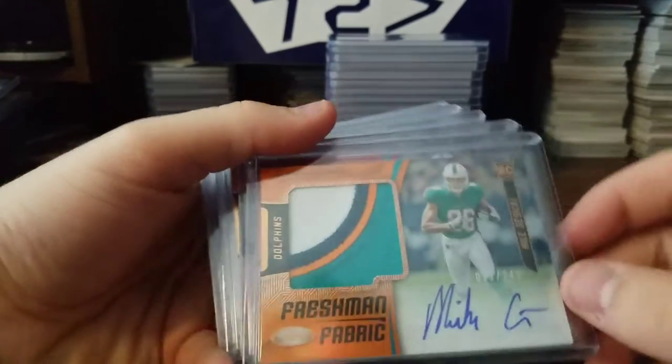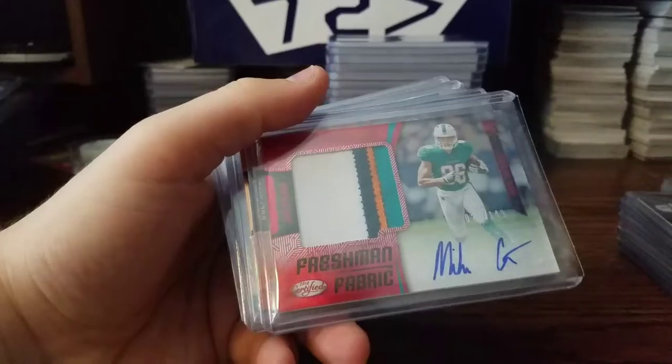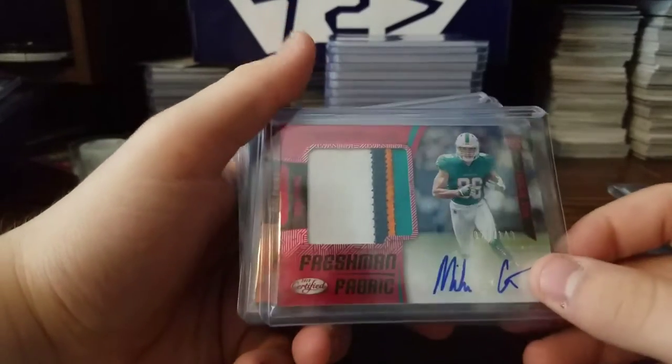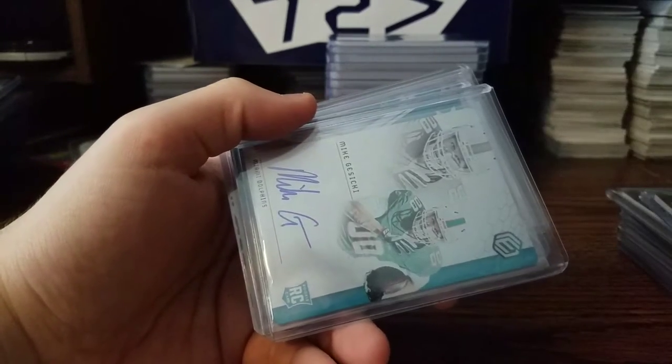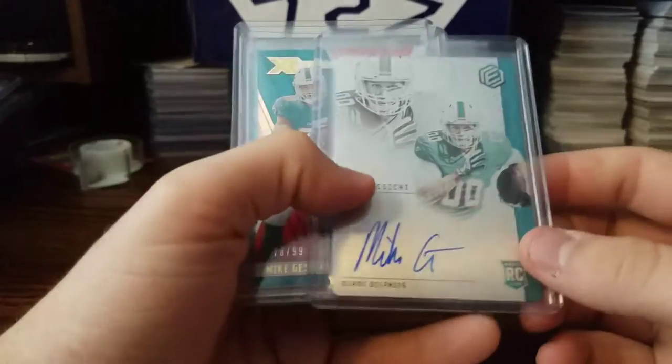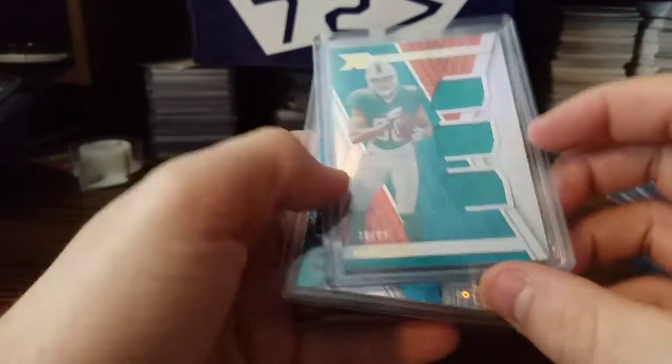4-color RPA out of 249. Again, same one — 4-color, out of 149. 4-color from the same Certified set, out of 249. Out of 199 from Elements — this is one of those metal cards. Out of 199. Out of 99 from XR, a triple threat.